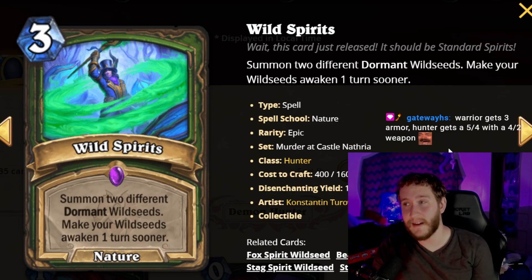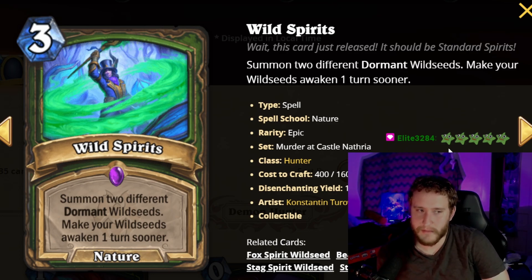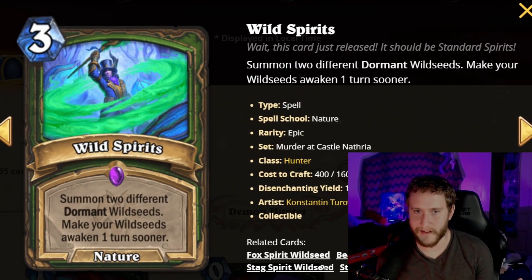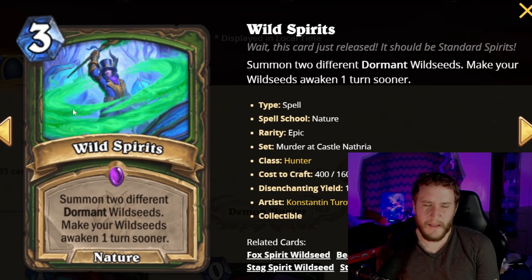The third Wild Seed card is Wild Spirits — also an epic spell, a nature spell. Summon two different dormant Wild Seeds and make your Wild Seeds awaken one turn sooner. This one is unfathomable: now it's two out of three to hit the win-the-game button, and it'll come out at the same time as if you had played the two-drop. You might also just get three damage as a bonus. This is going to almost always win the game — it might be the best one out of all of them.